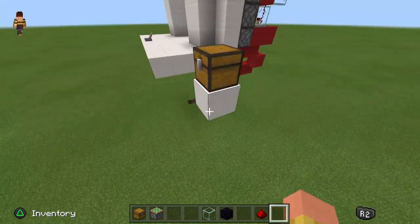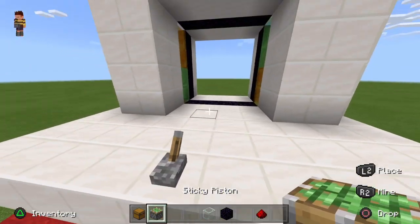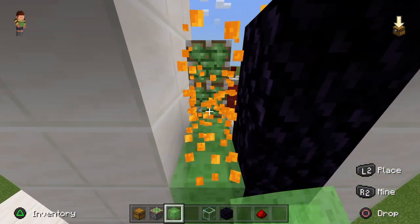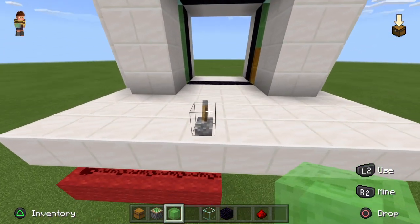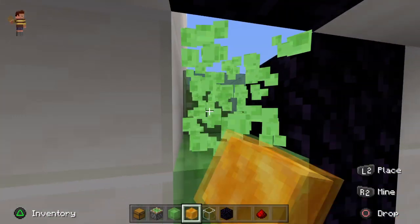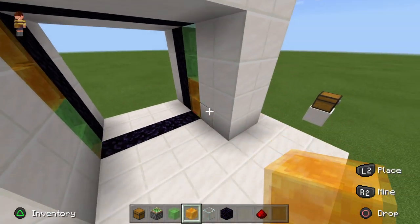I've got all the items you need for this. You're going to need 8 slime blocks and 8 honey blocks. If you don't know why — if you only used slime blocks, that side won't open. So you need honey blocks on those; you can't skip out by taking just slime blocks or just honey blocks.